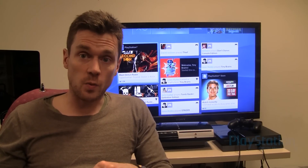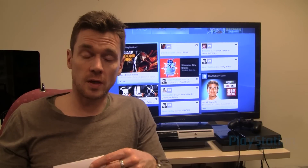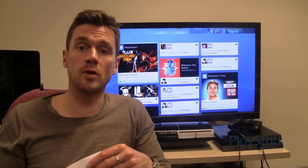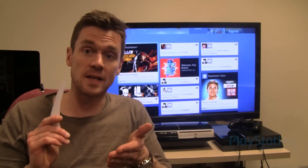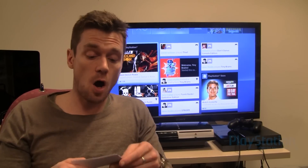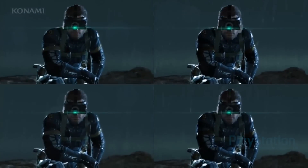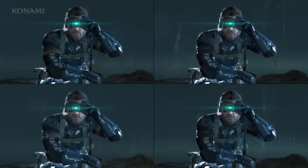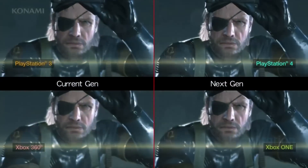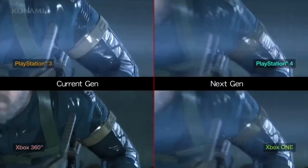Also on the video front this week, we've had a look at Metal Gear Solid 5 Ground Zeroes with a comparison video that Konami released showing it on PS4, PS3, Xbox 360, and Xbox One. There are quite a lot of differences but it's surprising how similar they all look — there's a shot showing all four side by side and I actually got the Xbox One and PS3 versions the wrong way around.